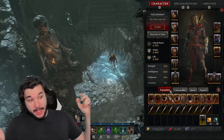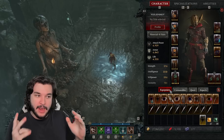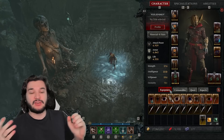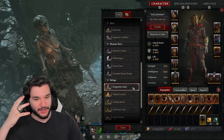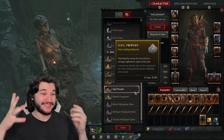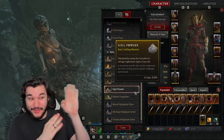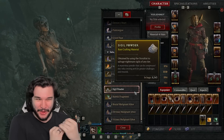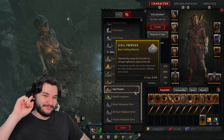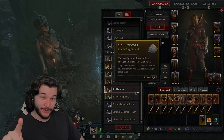Focus on those dungeons and don't run other nightmare dungeons if you can avoid it. If you don't have a lot of sigil powder, you may need to move on to something else. You can see I have 8,000 sigil powder right now, which is pretty crazy — farm in groups if you can because you just get so much sigil powder. Thanks for watching everyone, and I'll see you tomorrow with my updated build video.